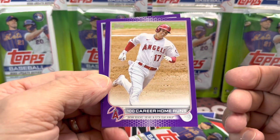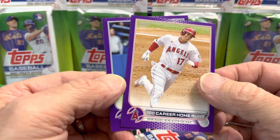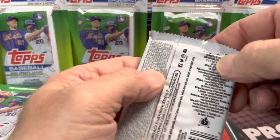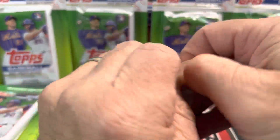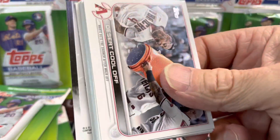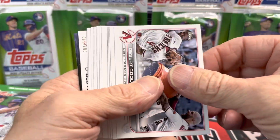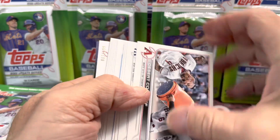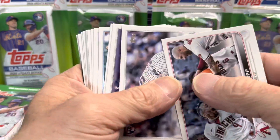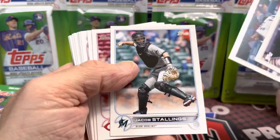Here's a nice one right off the bat — 100 career home runs of Ohtani, and behind that Tapia. So I think it's the whole complete base set in here, the 330 cards that you get out of this. We do have a numbered card in there already, so let's see what we get. Maybe we can pull a monster out of one of these $3.99 packs.